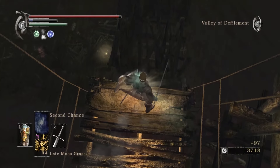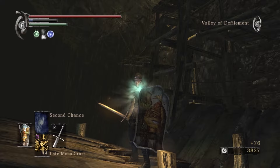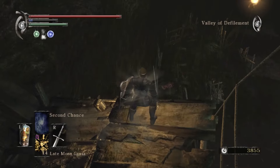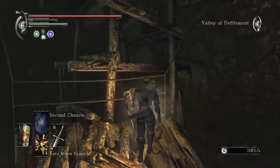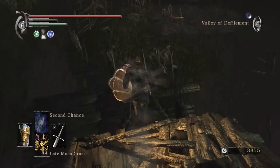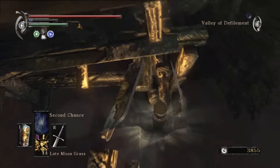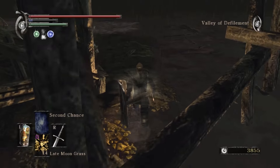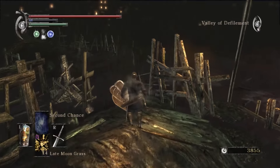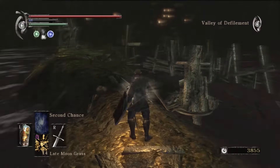The Adjudicator Shield also doesn't block 100% of physical damage, and its fire resistance is particularly low, which can be bad here in the Valley of Defilement since there are some very dangerous enemies that deal fire damage. If you don't want to walk along that bridge and fight those Depraved Ones, you can just go into the swamp immediately after going through that first fog gate, still hug the left wall, and you'll make it here pretty quickly as well. You do have options.